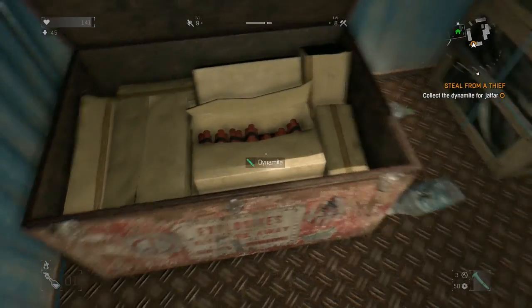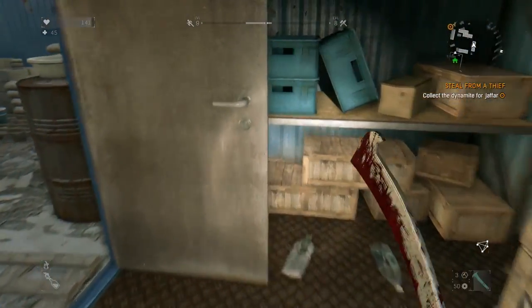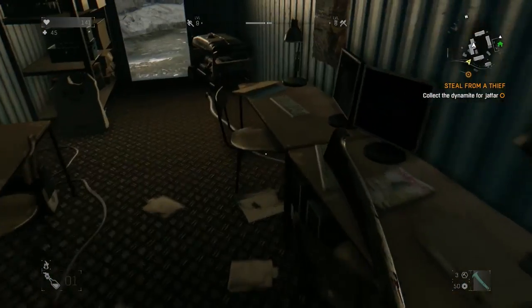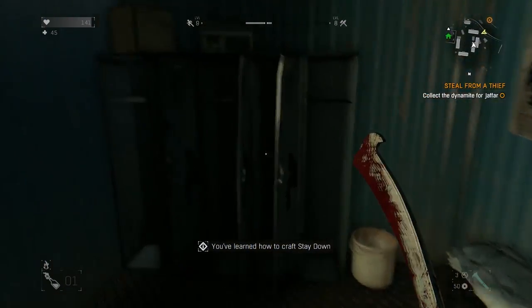Just grab a bunch of dynamite and that's actually it for the mission. But real quick, I'm gonna show you a blueprint I found - it's called 'Stay Down.' It's a blueprint right in this container here. It's in the westernmost container - you can just pick that up on your way out.